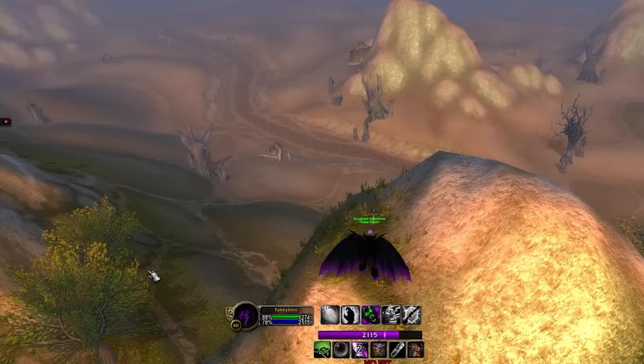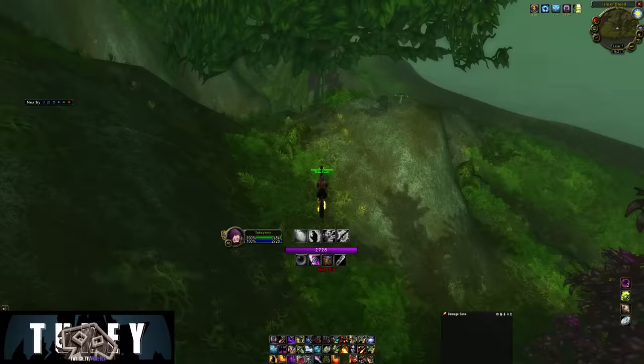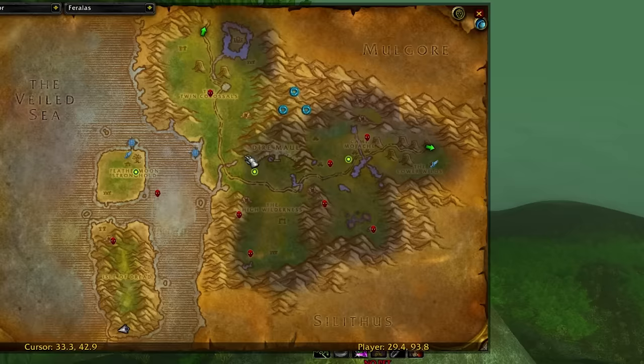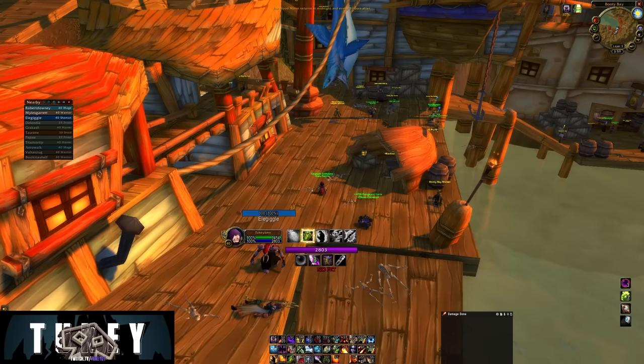Head to Desolace at the top of the mountain at 32.73 on the map to get your second beacon. The third beacon is down in Tanaris at 37.27 on the map — you'll find it on the ground. The last one is in Feralas on the Isle of Dread at the bottom of the isle at 28.93.